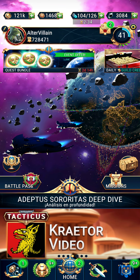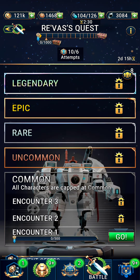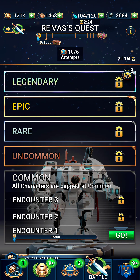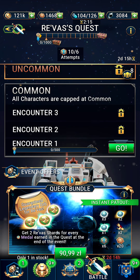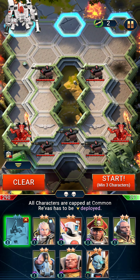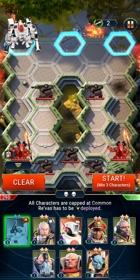Hey guys, welcome back to Warhammer Tacticus. In today's video we're going to play the Rivas quest walkthrough, starting with the common, uncommon, and rare difficulty. We'll try to manage these three levels for a full score as always, and tomorrow there will be an upload of the epic and legendary walkthrough. Let's get started.